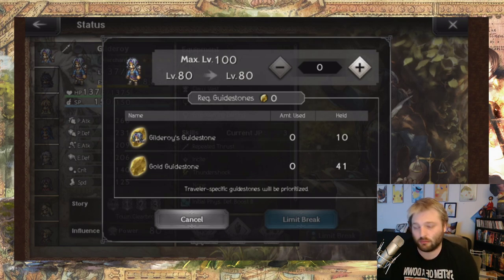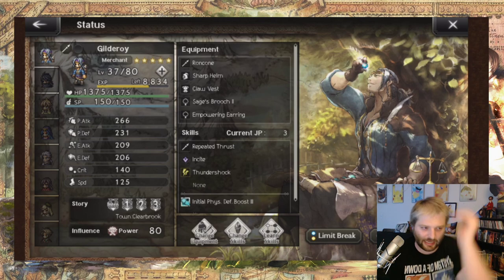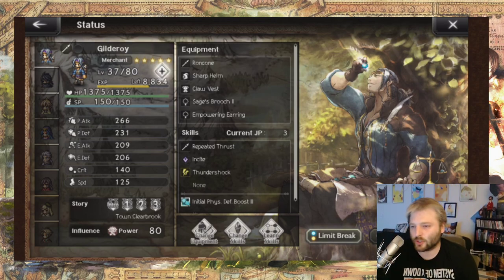Guide stones are always going to be good. Even if they become quote-unquote useless because you've hit the level cap that you can limit break with them, you could still exchange them at the exchange for shards to then exchange for other things. So it's never a bad idea, and it's going to help all your characters get their level cap to go up.